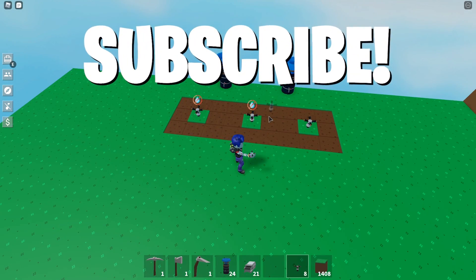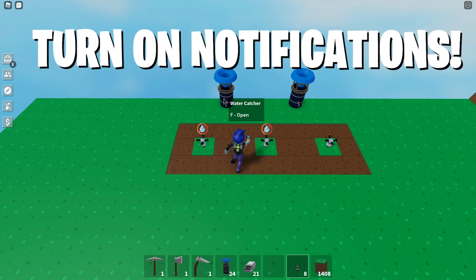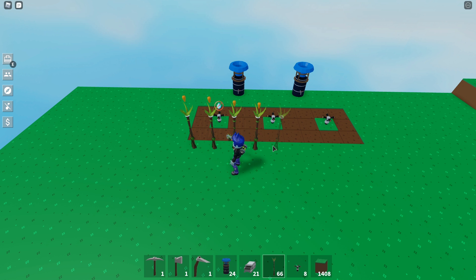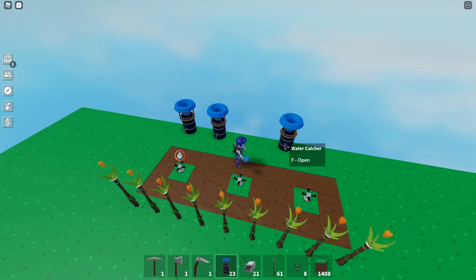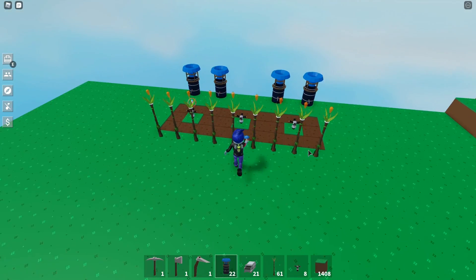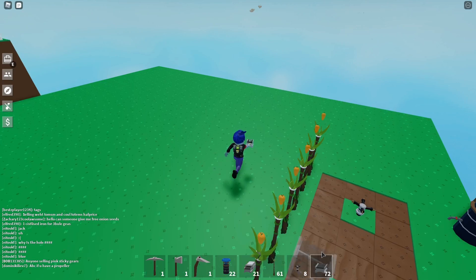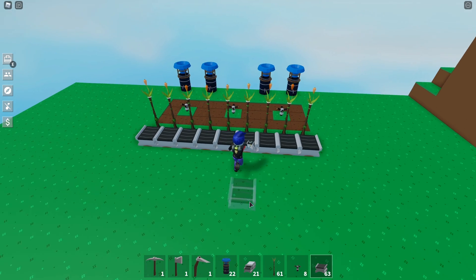I'm actually going to change this to nine just so it's more even. I moved that along so we've got two spaces at each end, and we can use the middle section as a way to travel upwards to the next layers. I think that looks really clean and will work well — it says no water right now but that's because the water catchers have to fill up first. Once they get water they will power the sprinklers. I've got 70 carrot totems which is more than enough to build a whole bunch of layers.